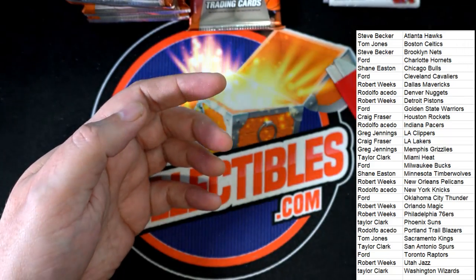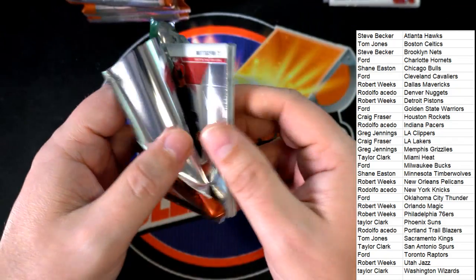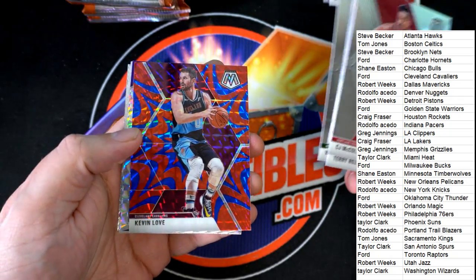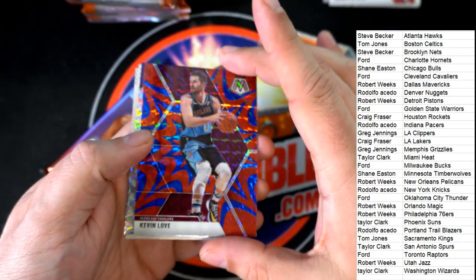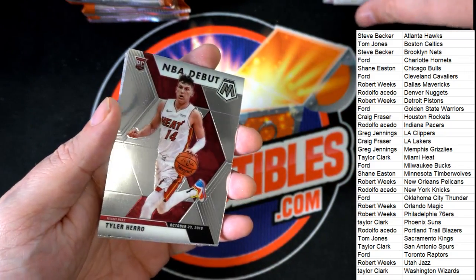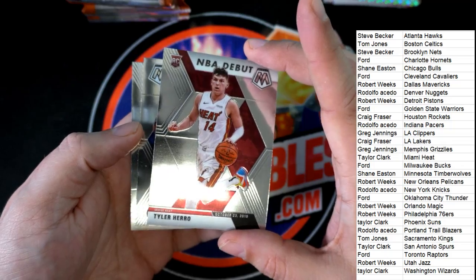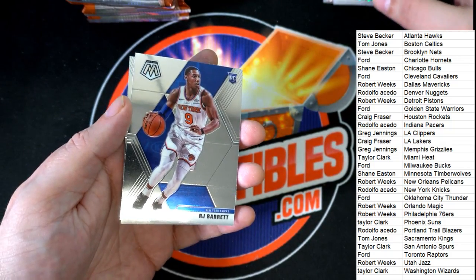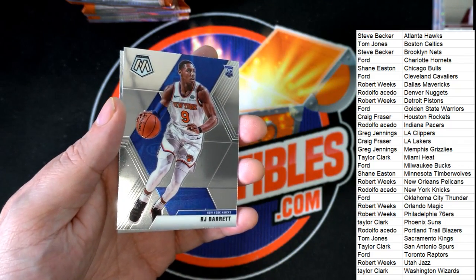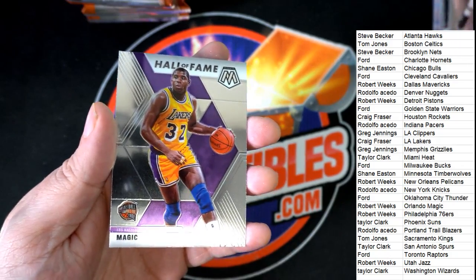Big rookie, big rookie — let's get it. DeAndre Hunter. This is so exciting, I hope we can pull one of these big rookies. We've already seen Tyler Hero, we've seen some good ones but not many. Here's Kevin Love — Cavs Electric Blue. De'Aaron Fox Got Game Mosaic. Another Tyler Hero, so we've had Kendrick Nunn, we've had two Tyler Heroes which is pretty good for the Heat owner Taylor. Here's the RJ Barrett for the Knicks — Rudy has an RJ Barrett. And there's a Magic Johnson.